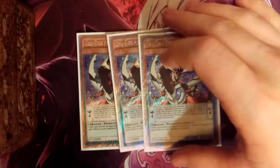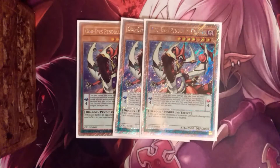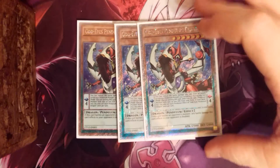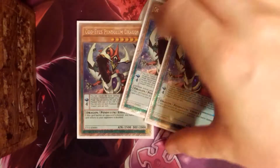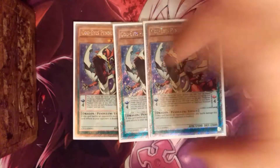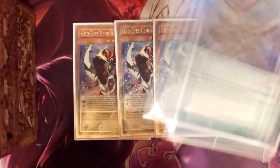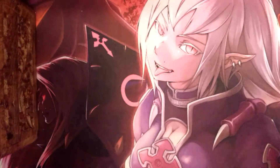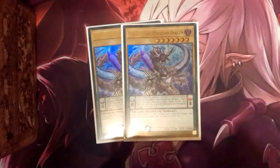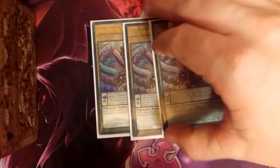First off, we're going to do your generic Odd-Eyes engine stuff. We have your three Odd-Eyes Pendulums. If it's in the monster zone, any battle damage to your opponent is doubled, which is good. He has a scale effect where he can pop himself during the end phase to search out another Pendulum Monster, which is nice because it can trigger off Odd-Eyes Arc Pendulum Dragon. He's just a good thing to put in your scales, but most of the time you're going to be popping him for Odd-Eyes Arc Pendulum Dragon's effect.